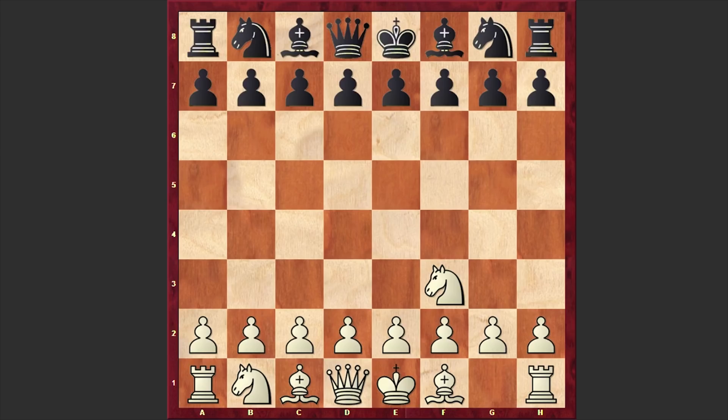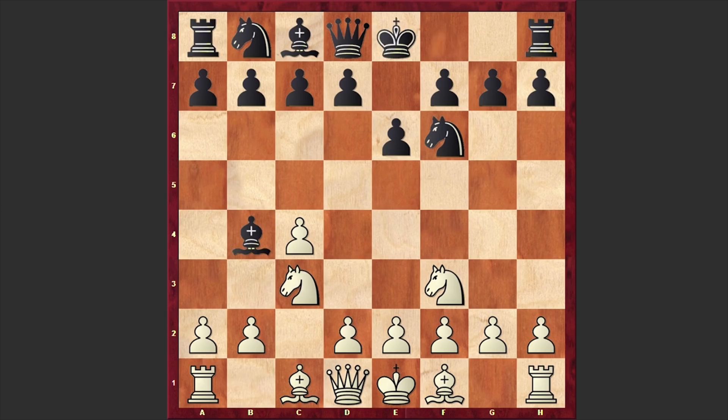AlphaZero opened up with Nf3, and E6 by Stockfish 8. C4 — white goes for the English opening — Nf6, and after Nc3 we have the Nimzo-English. Qc2. Instead of Qc2, there is another very beautiful and sharp g4 move, but in our game we have this comparatively calmer Qc2 move.